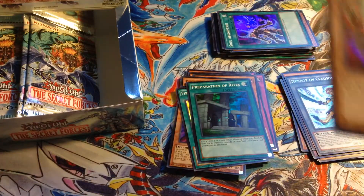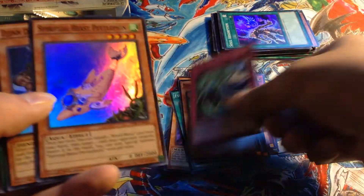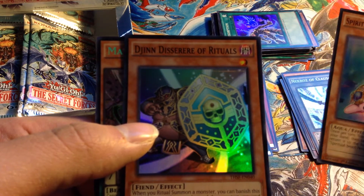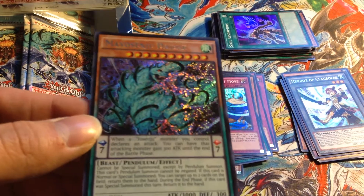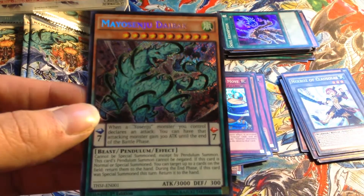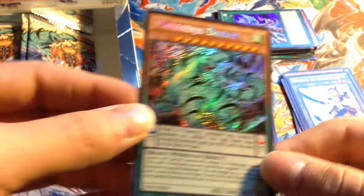We got a Yosenju Ten Thousand Hand. Yosenju's Secret Move — it's like the Infernity Barrier for Yosenjus. Spiritual Beast Pettlephin. Jin's Desire of Rituals. Oh, we got a Mayosenju Daibak — this is the short-printed Yosenju card! Awesome. That's really nice. I think that's how you say it — it's either Mayosenju or Ma-Yosenju, Daibak. Very nice.